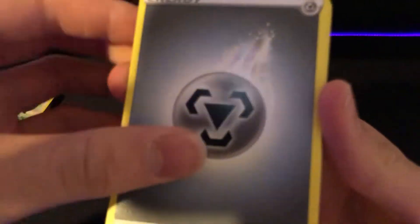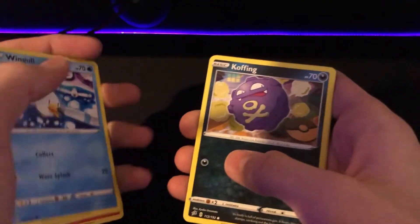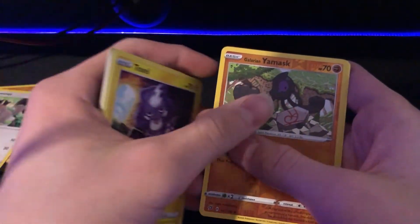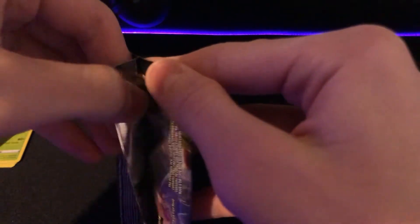Four from the back. Metal energy, all the Sand Training Court, Lampent, Nosepass, Wingull, Koffing, Bronzor, Toxel, Glarian Yamask, and a Cramorant. Still haven't gotten anything. I mean, we've got five packs left, but if you don't get anything it's not that big a deal — but come on, it's an Elite Trainer Box. We gotta get something.